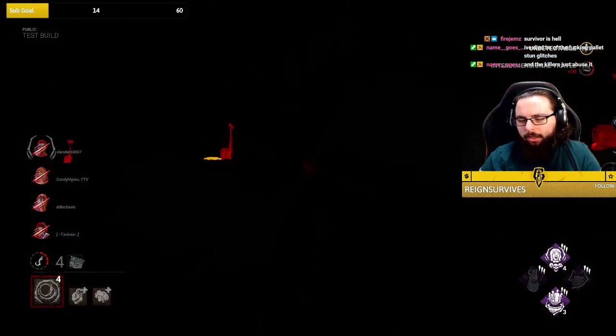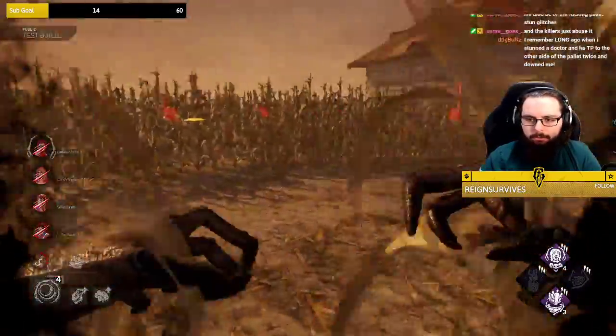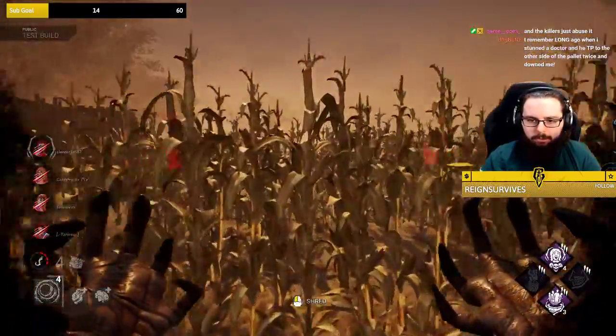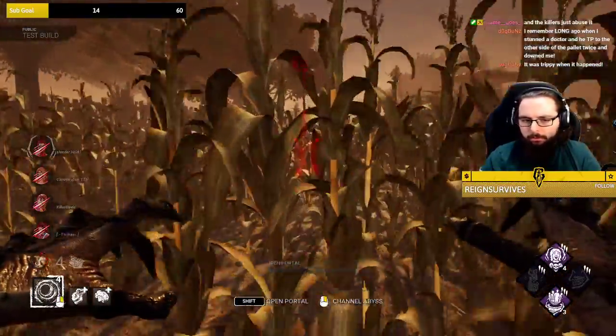The broken pallet screwed me up a lot — I greeted a pallet, threw it down last second, stunned the killer, then got downed. Was that today or another time? Alright, I see the Yui and the Dwight — Dwight probably has BT, I'd imagine.